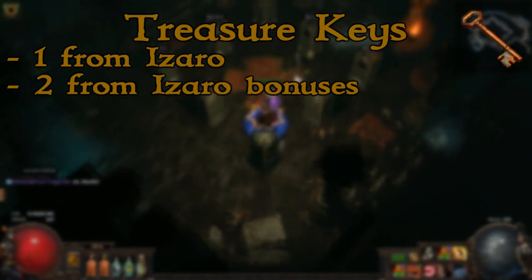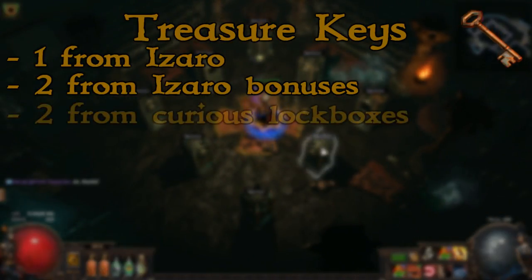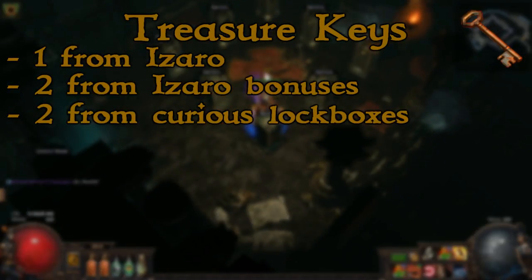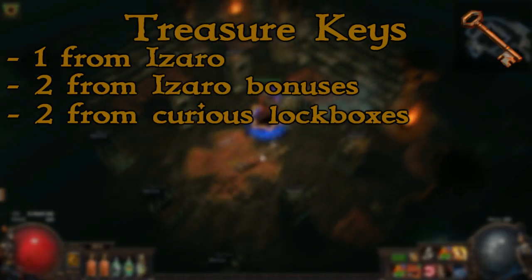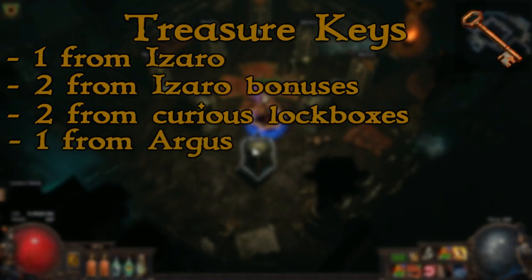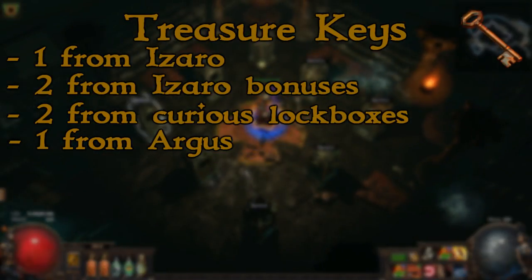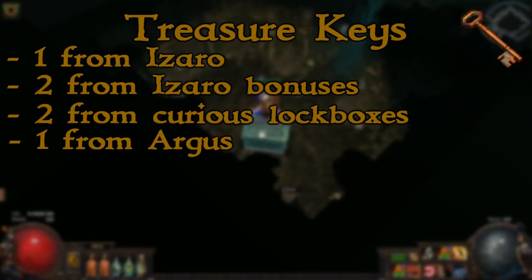This will be detailed in the description with links to pictures of all of these. You can also find two keys in curious lockboxes. There will always be two curious lockboxes in the Labyrinth, but they will change place with Labyrinth ropes, of which there are also two every Labyrinth. You can get one additional key by killing Argus, which is somewhat of a side boss that can be found in any room of the Labyrinth before encountering the final Izaro fight. All you have to do is kill it.